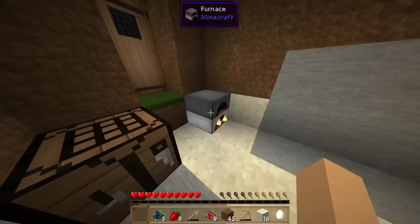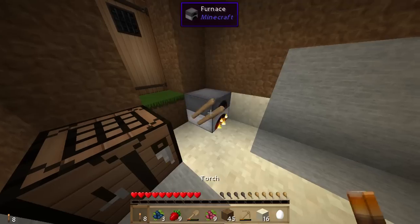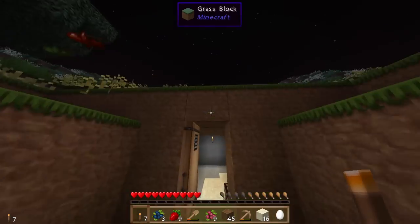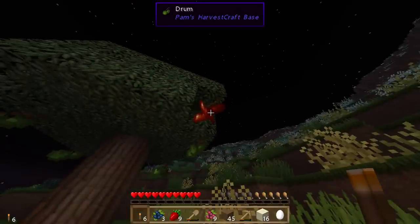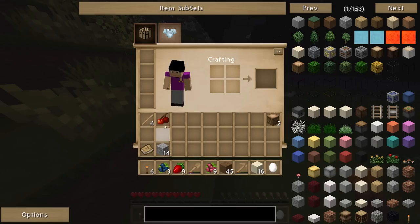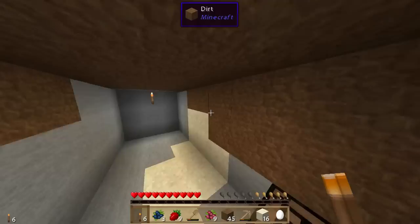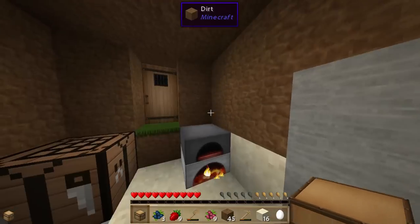We'll get some charcoal, get some torches going — all of the usual stuff. We don't have a bed yet. Oh look, there's cherries, I think. Cherries — you don't right click, you left click. And it is indeed cherries. It's exactly what it looks like — that's always helpful. So let's build a chest so we can start to squirrel away resources as we need to.